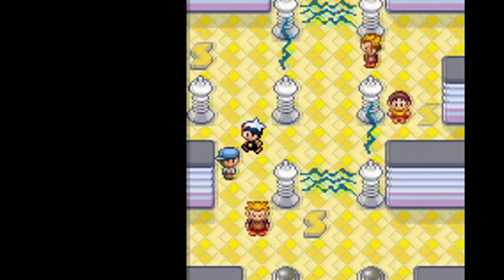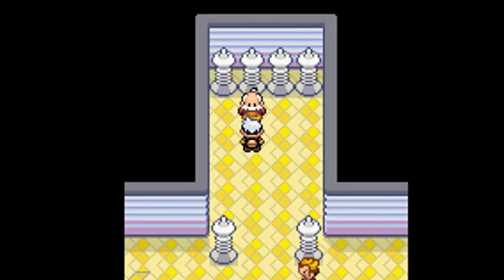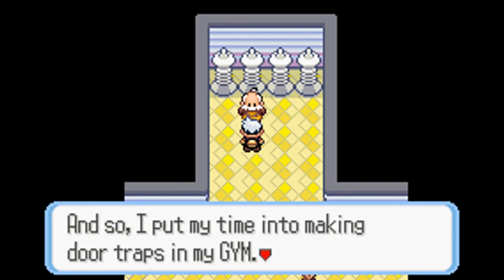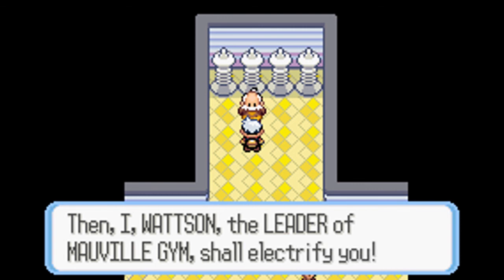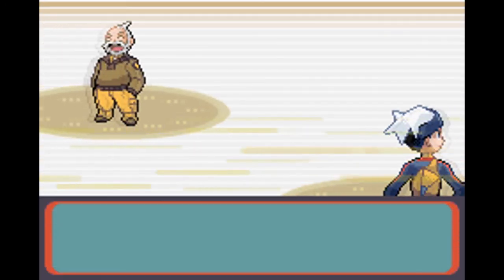That was all the trainers in here, so now we can fight Watson. Watson says: 'I've given up my plans to convert the city and put my time into making door traps in my gym. You say you've gone past all my wicked doors? Now, I Watson the leader of Mauville Gym shall electrify you!'